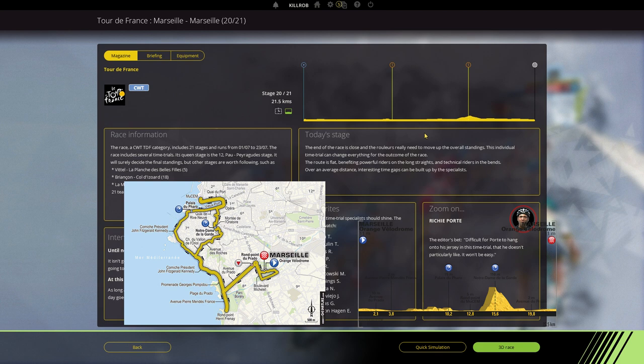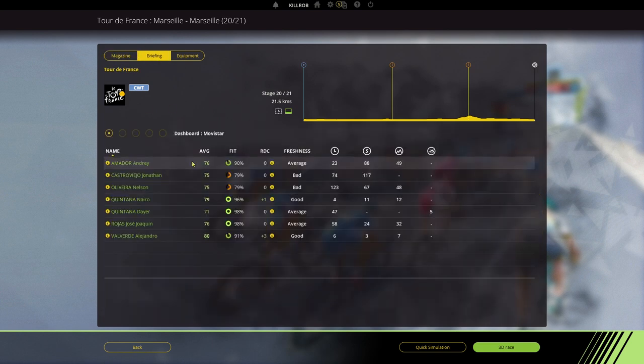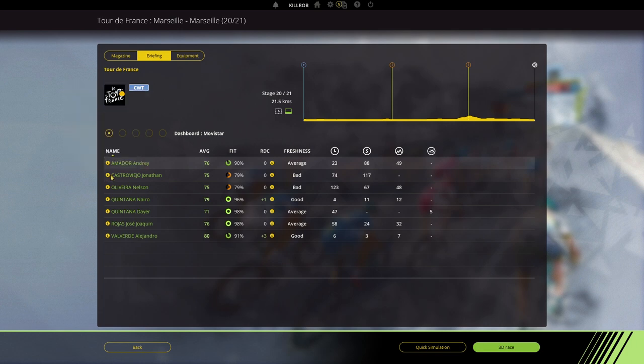It looks pretty steep in the real world profile and I don't know if they entirely modeled it this way in the game, because there seems to be a step in there. Anyway, we don't have any good time trialers on our team anymore because they basically died — they have worked so much for our team that they are ready to be tossed into the garbage bin after this tour is done.